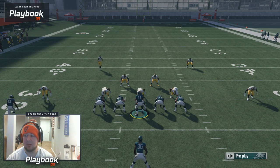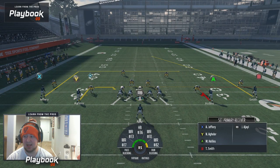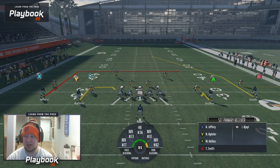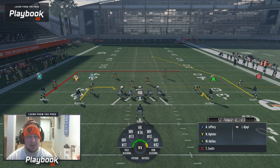This is the West Coast Playbook and the play that we are running is the PA Slot Option. This play is a great quick snap play with basically what's called a pin concept. You have a post on one side and an in route on the other. Pin concepts are a great zone beater, whether it's cover three or cover four, because you're really working on the safeties that are in the middle of the field.